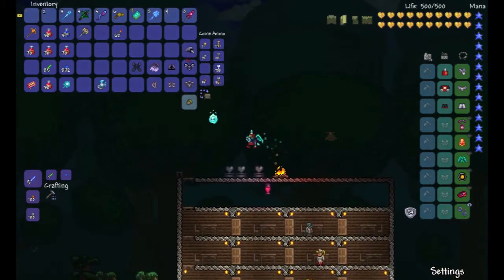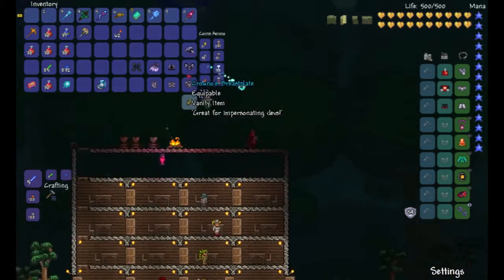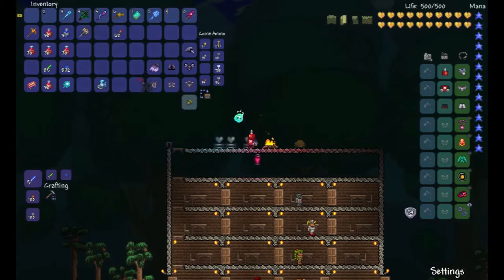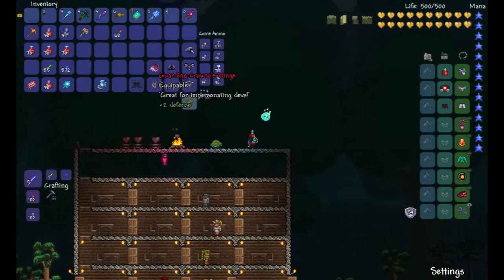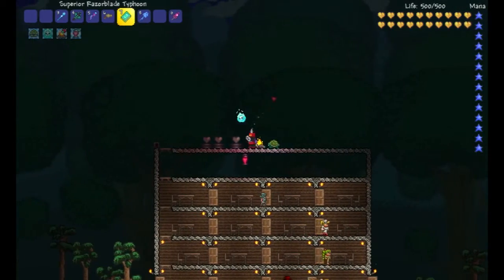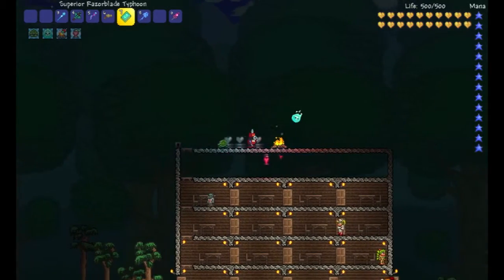But it's all from one drop, which is kind of weird. These are dev items — for people who help make Terraria happen. These have a 5% drop from treasure bags from hardcore bosses.